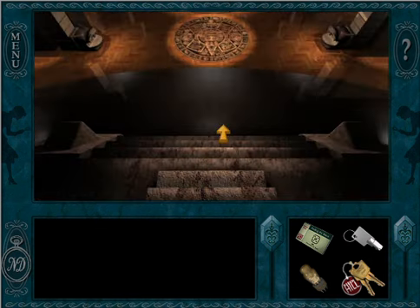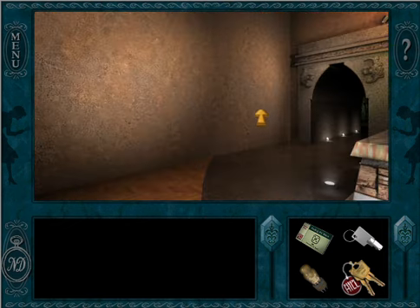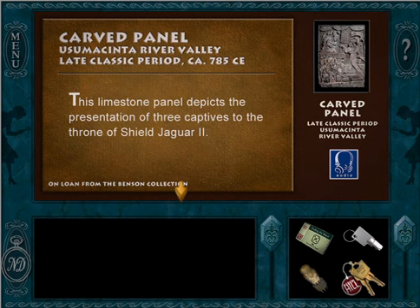We are trying to get down to the lowest level of the pyramid here, and we need to figure out the name of one of Shield Jaguar's wives, which should be somewhere in the garden here.